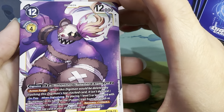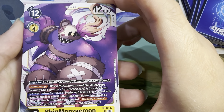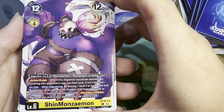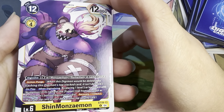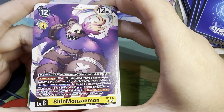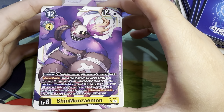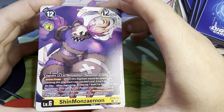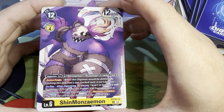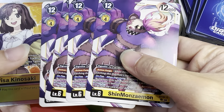Shin Monzaimon — 12 play costs, 12,000 DP. Digivolves for four off of a level 5 yellow, or Digivolves for three off of a level 5 with Monzaimon or Numemon in name. Armor Purge. On play when Digivolving: by placing one level 5 or lower card with Numemon in its name or the Puppet Trait from your trash as this Digimon's bottom Digivolution card, Recovery plus one from deck. You have four of these.